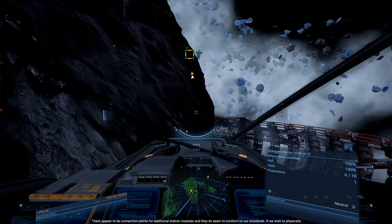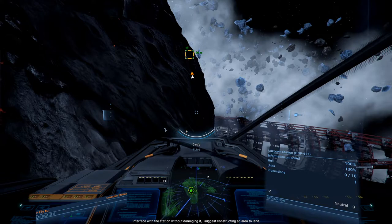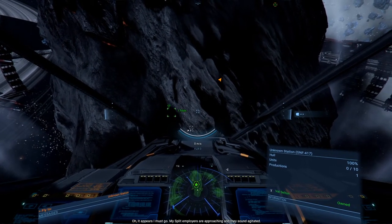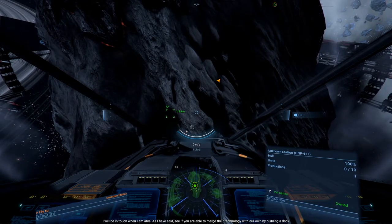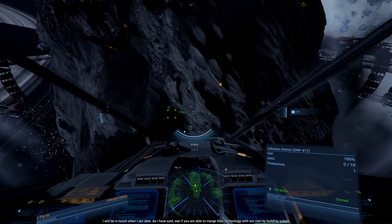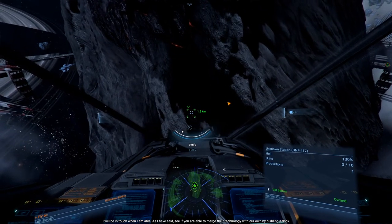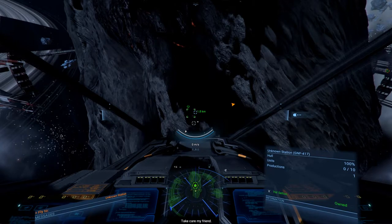There appear to be connection points for additional station modules, and they do seem to conform to our standards. If we wish to physically interface with the station without damaging it, I suggest constructing an area to land. It appears I must go - my Split employers are approaching and they do sound agitated. I will be in touch when I am able. See if you are able to merge that technology with our own by building a dock. Take care, my friend.